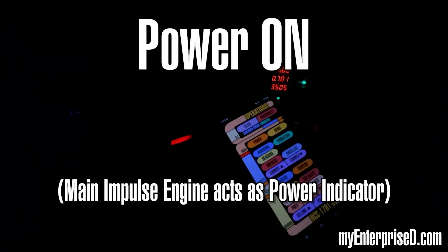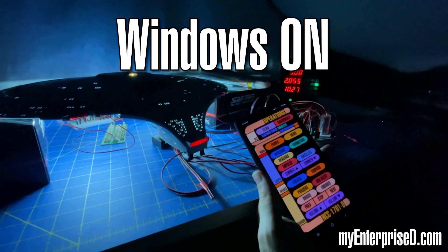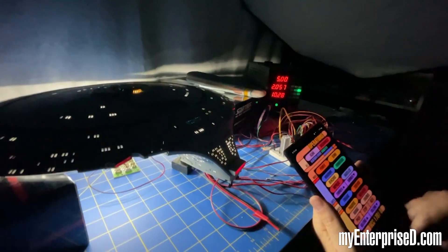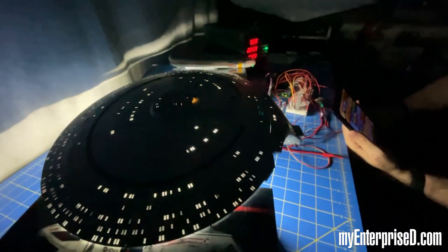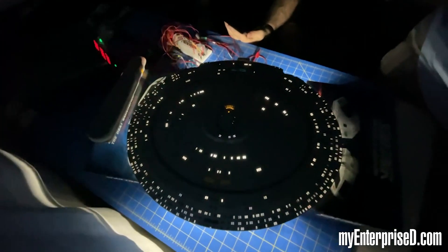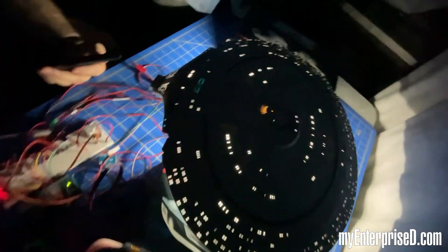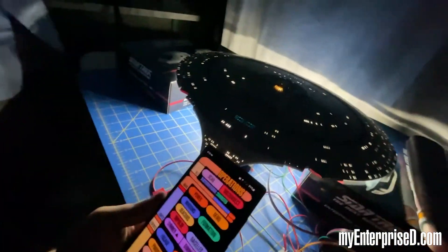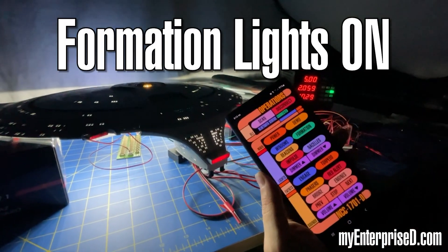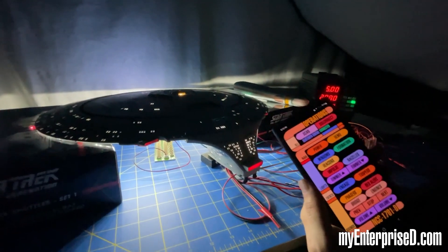Let's see what this galaxy-class starship can do. Now we'll do formation, like this. That's your red-green formations. Go ahead and shut those off if you want.